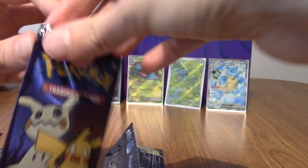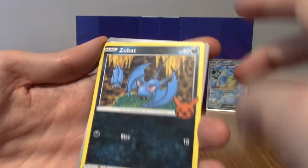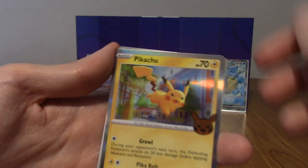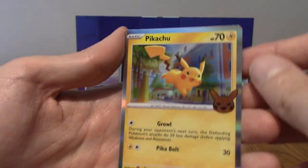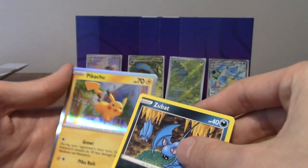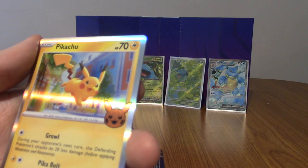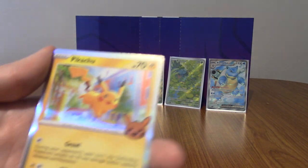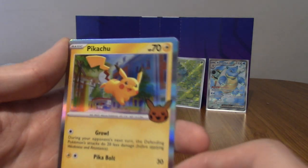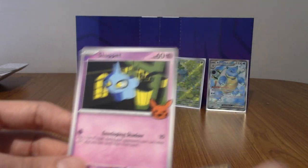Tim's pack is backwards — we get a Zubat, and then a Mewtwo with a silver background! They've just mixed the old style and new style together — both Sword and Shield and Scarlet and Violet era cards in the same packs. I love that the Pikachu pumpkin card is also holo. So you do get a holo guaranteed in the middle of each one. It seems they've just mixed them all together into one Halloween collection.